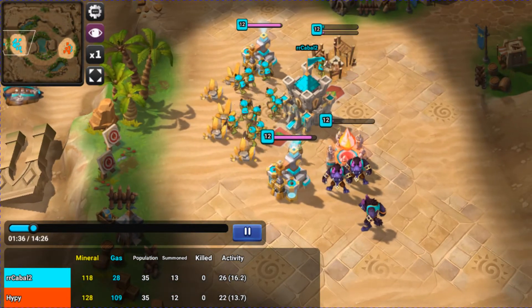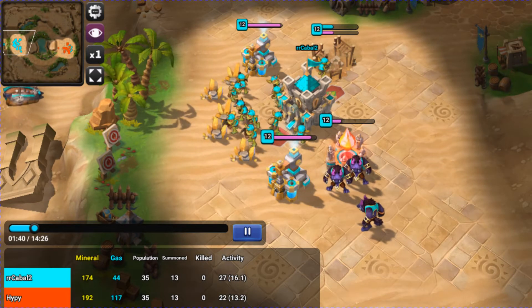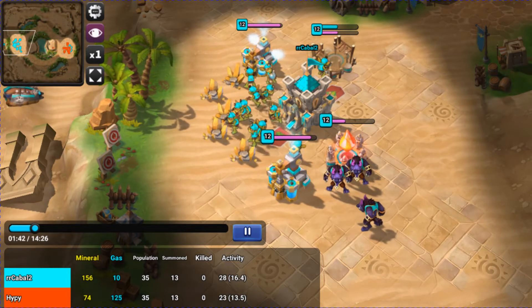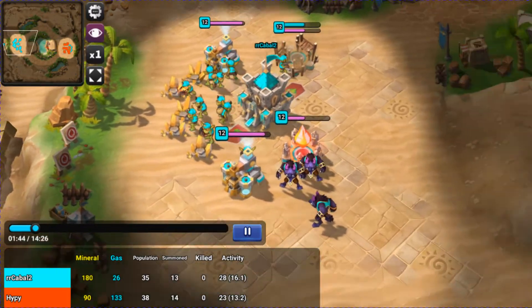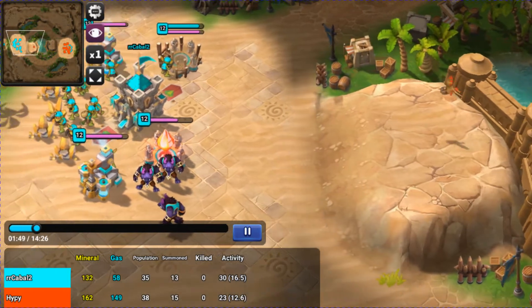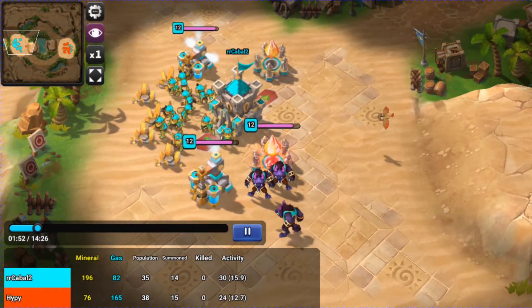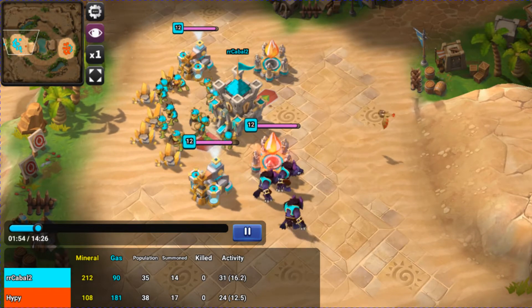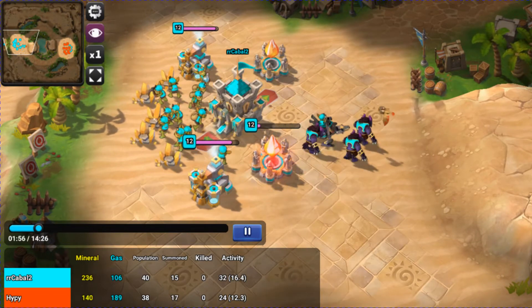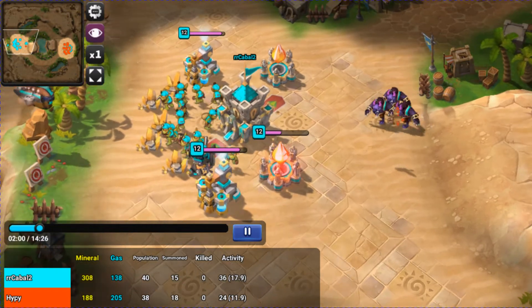I try to hide my Transport in case he comes in with an Owl — which he does eventually, just to see what I have. I probably could have done a better job preventing him from scouting, maybe placed a Barracks right behind my base behind the Minerals to block the view. He does come with an Owl here, which was probably my mistake for choosing a short map for this strategy. I did see a little blip on screen indicating the Owl, and then he does see the Iron Pants.